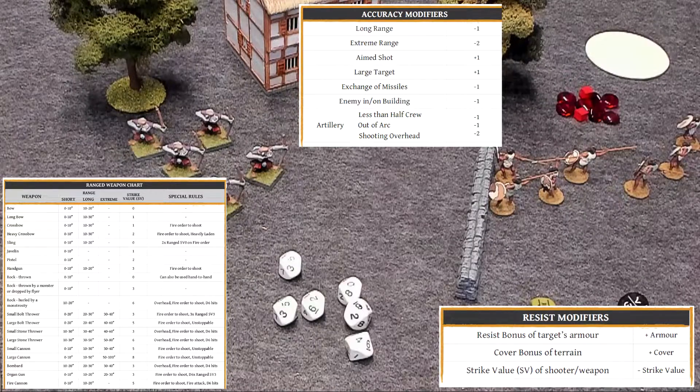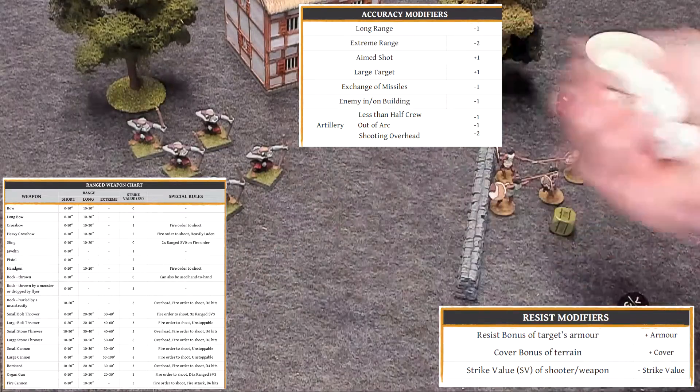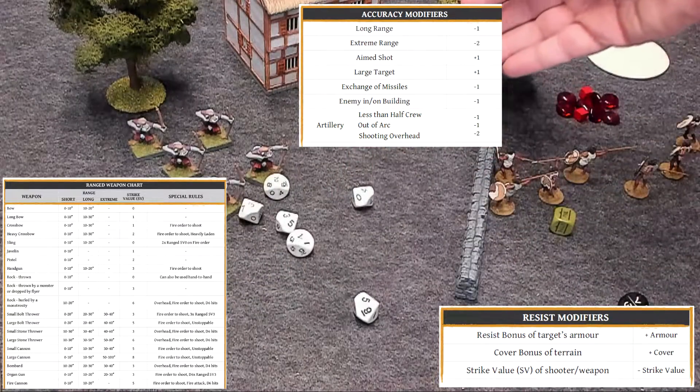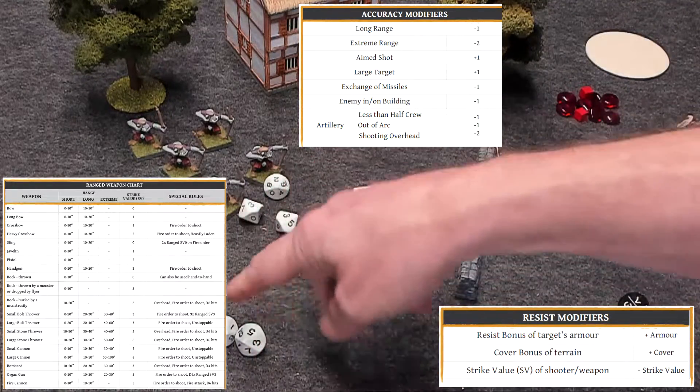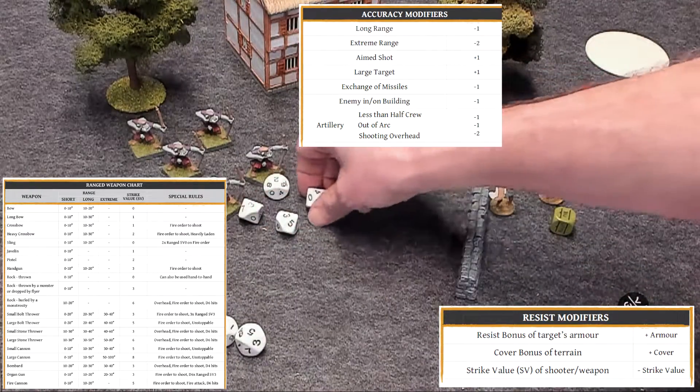Large target, like a giant or a dragon, gives a plus one modifier. An exchange of missiles — when you close into close combat and shoot as a last-minute thing — gives minus one. Enemies in a building give minus one as well. So I'm looking for a four or less to hit. These two did not hit, but the threes and the four hit.